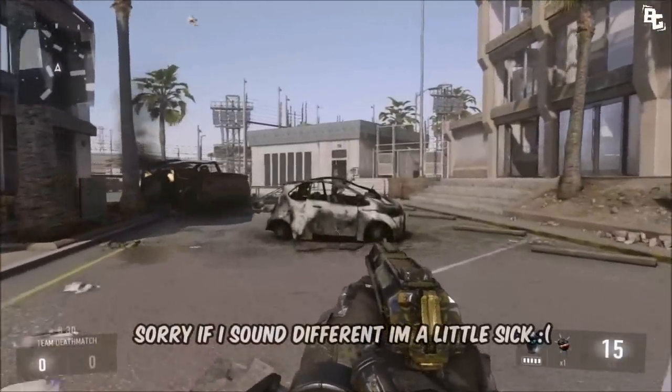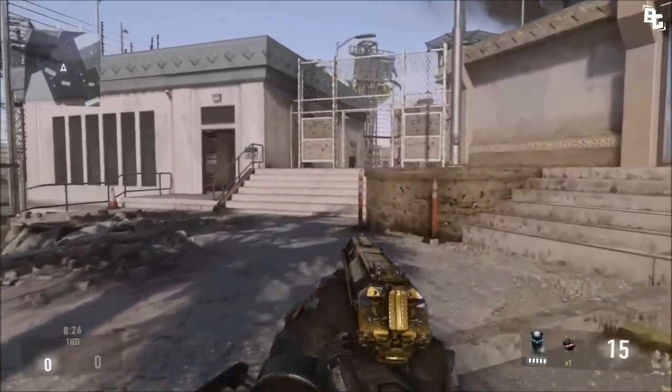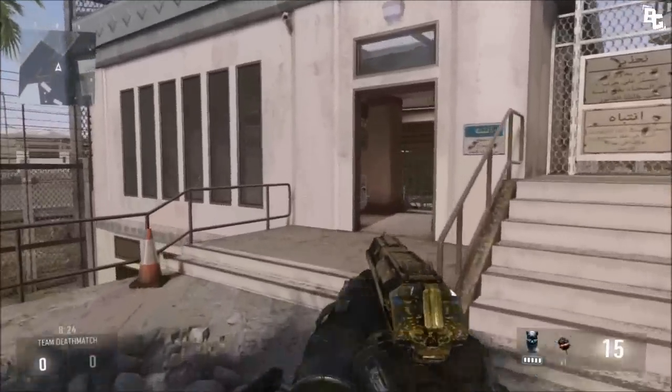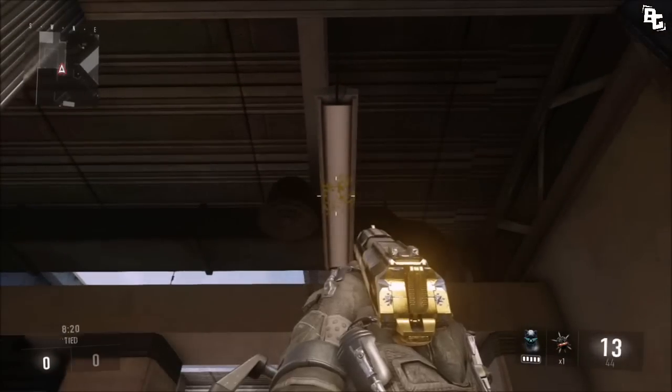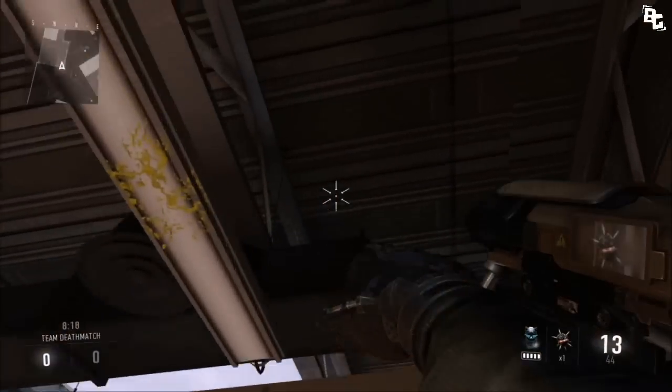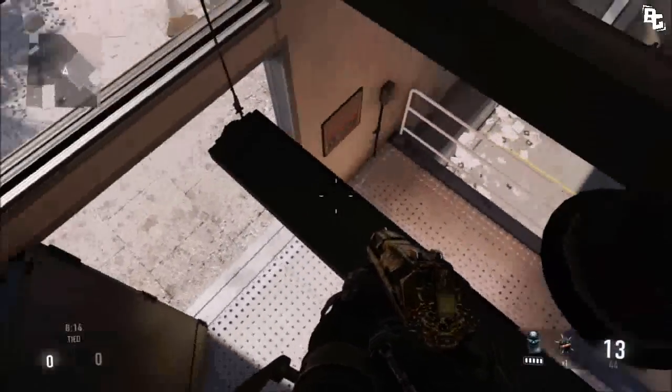What is going on guys? There are two new glitches on the maps Riot and Drift. The first one I'm going to be showing you guys is on Riot. All you guys want to do is come to this little light spot right in this little building, and you want to pull out a spike drone, double jump, and crouch. It's very easy to get into.